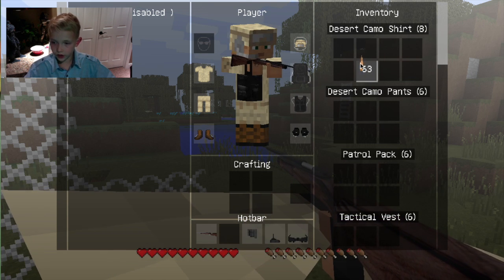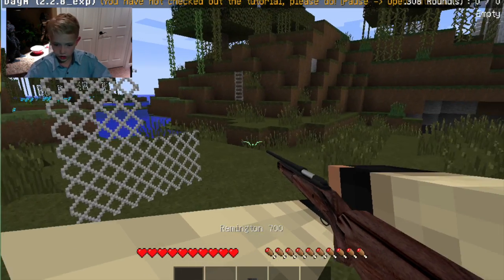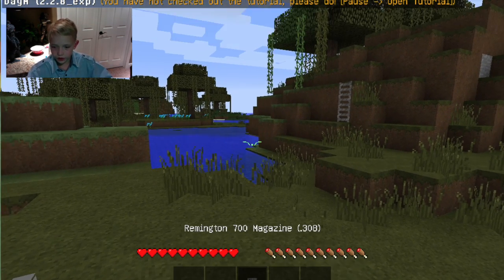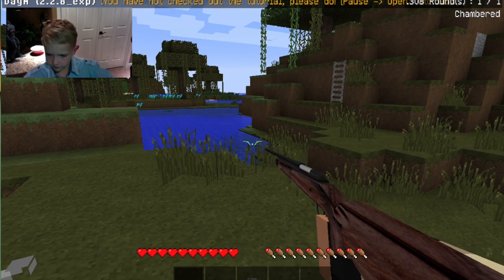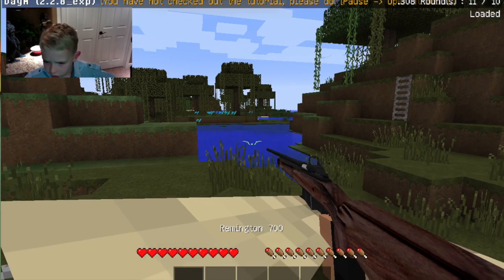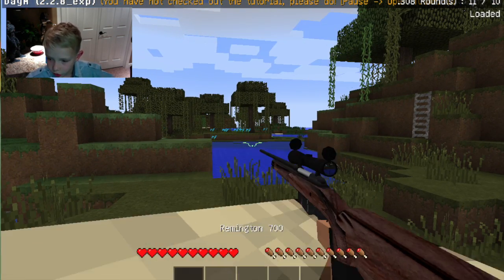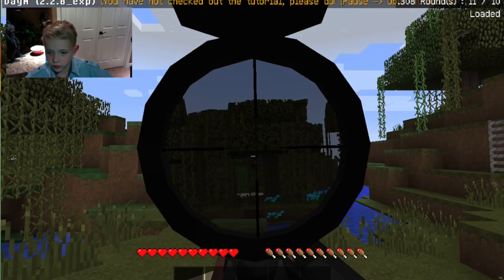I'm going to put the ammo in there. We'll hold it down and there we go — now we can reload this. We can add a red dot, which looks pretty cool as you can see there. And we can add a scope too. That just looks amazing.